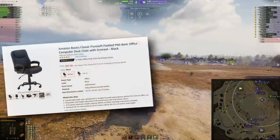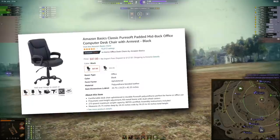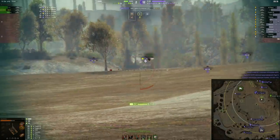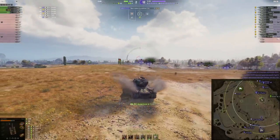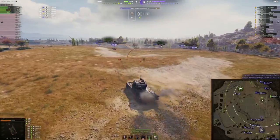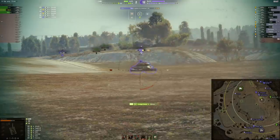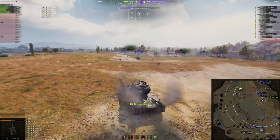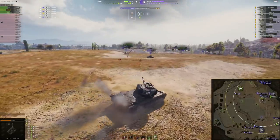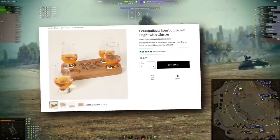Or you could consider the Amazon Basics classic pure soft padded mesh computer desk chair with armrest, in black. All in all, our first ever tier 9 premium tank SDRVK is not broken, is not overpowered, is not going to break the game — but the worst thing is that it is our first, and most likely not our last. And now I could really use a small set of personalized urban parallel flight glasses. Thank you.